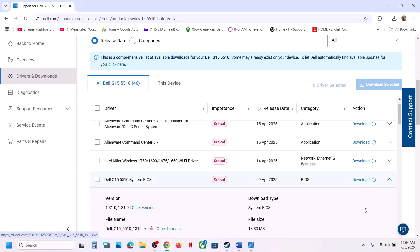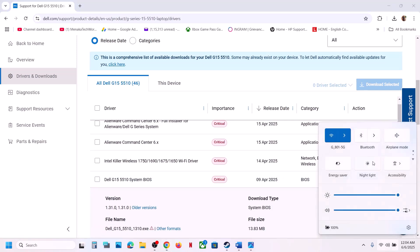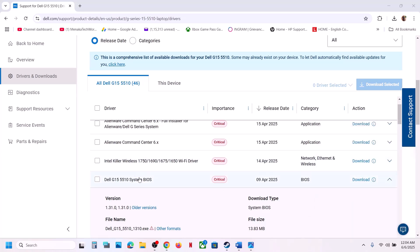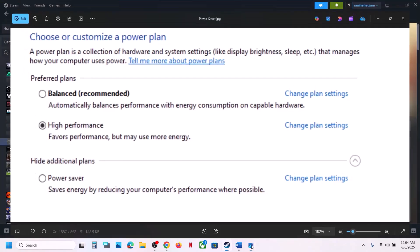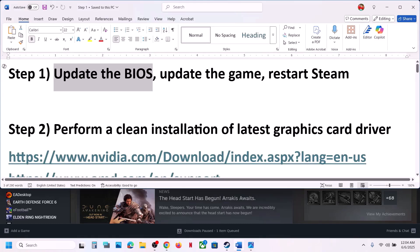Download and install the latest BIOS. For laptops, make sure the battery is more than 10% and the AC adapter is connected during the BIOS update. Your system will restart — do not unplug the power cable while it's updating. After the BIOS update, log in and launch the game.